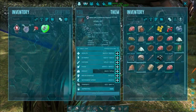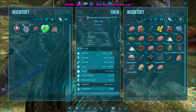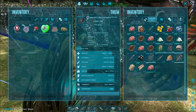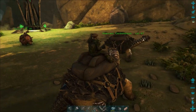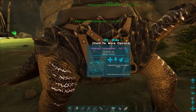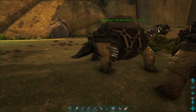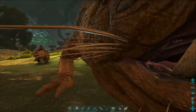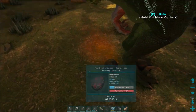I've just grabbed two low-level turtles. I didn't find another scorpion around locally but there's plenty of turtles, so we'll just use them to make the regular kibble.